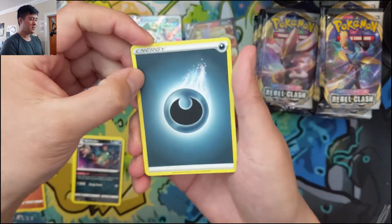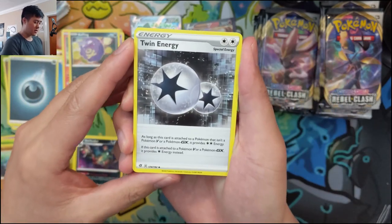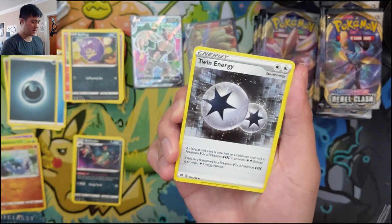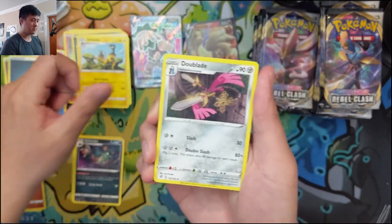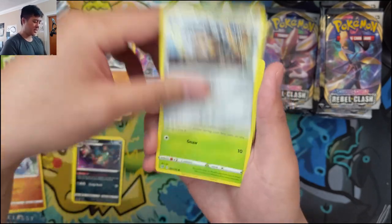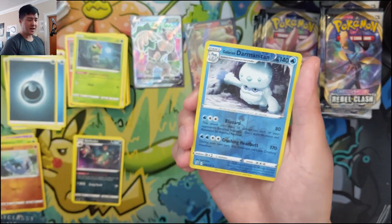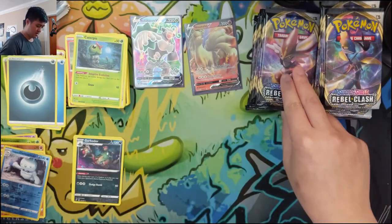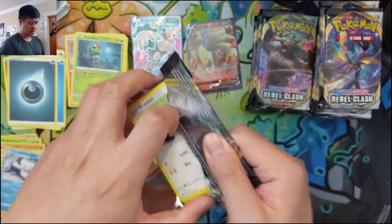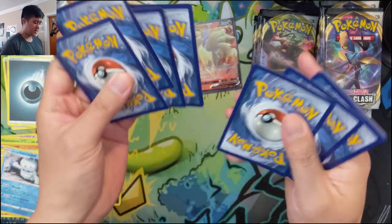A lot of cool stuff coming with this set. I really like the special energies. The Lightning one sounds really good. Twin Energy — basically it's like a DCE but it doesn't count for V or GX Pokémon. I feel like that's a pretty good way to balance it, to stop tag teams and V Pokémon from running over everything. Almost about halfway through the first half of the box.